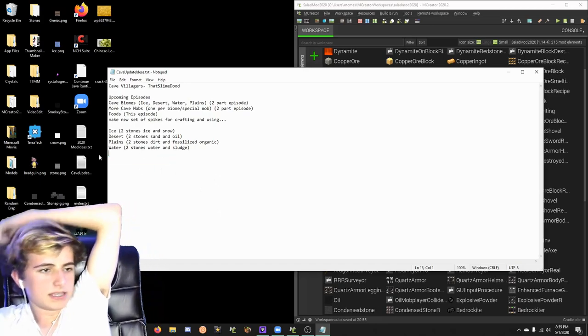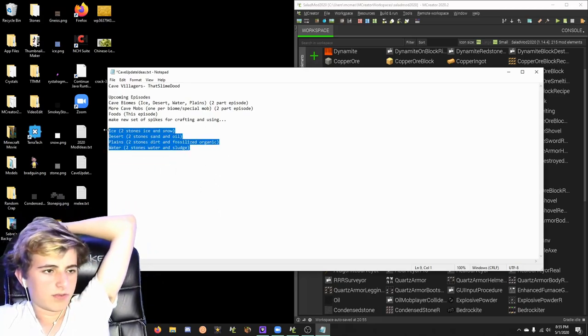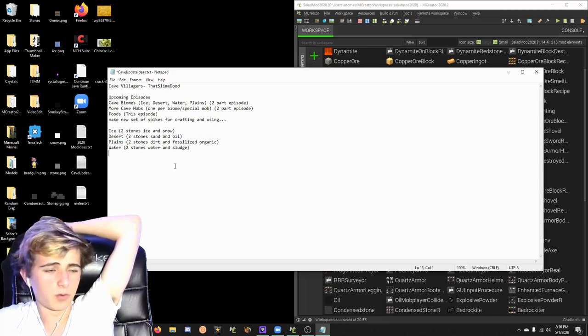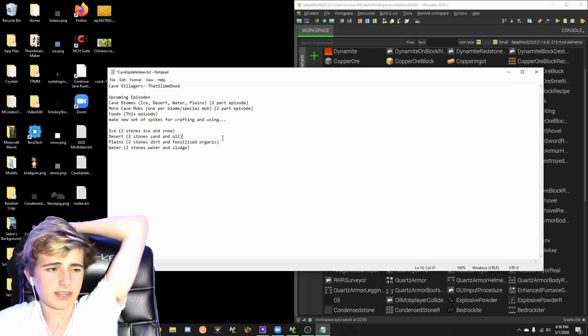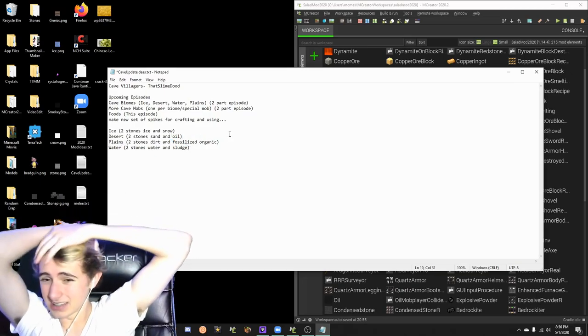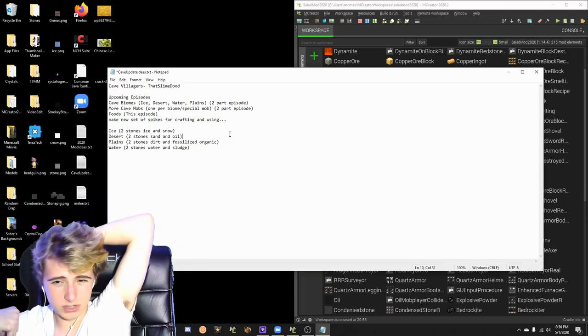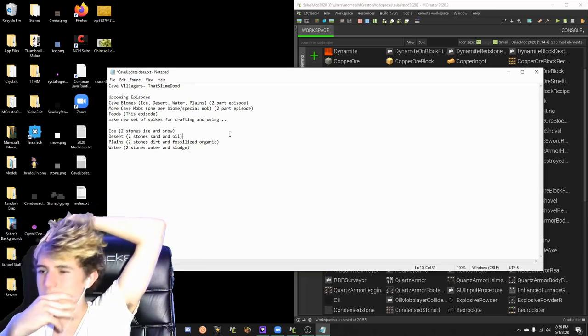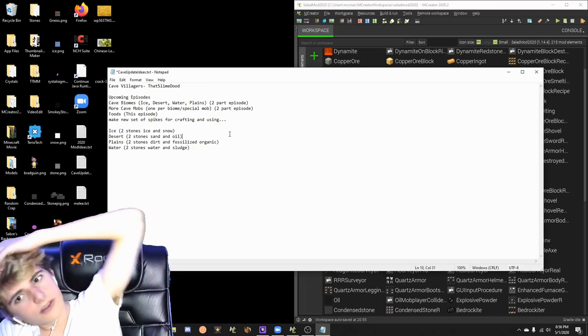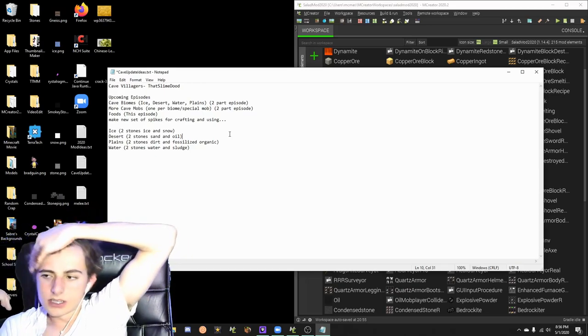Here I kind of have how I want this to be done. There'll be like a water type biome, a plains biome which is going to be like dirty stone. I'm trying to think of two more subtypes. I thought sludge would be a good one for a water biome. I couldn't think of really anything for plains, so I just put fossilized organic, thinking like maybe leaves decomposed — it'll just kind of be like a little debris to add a nice texture into the caves.